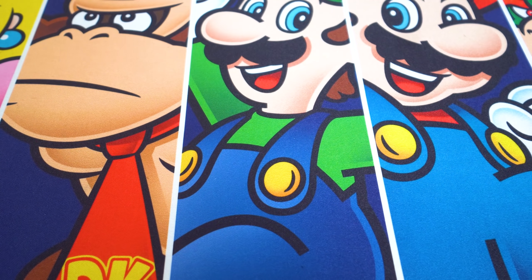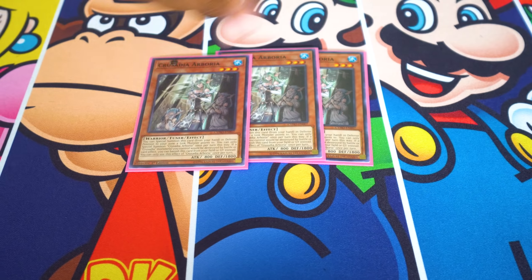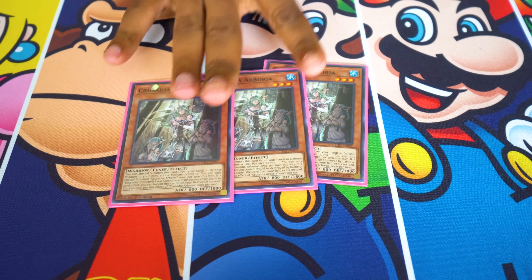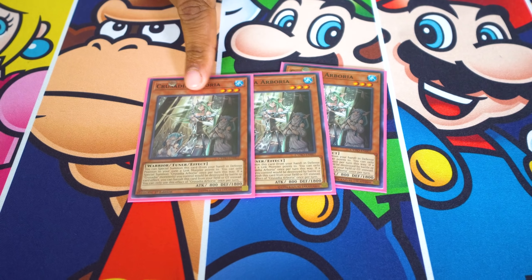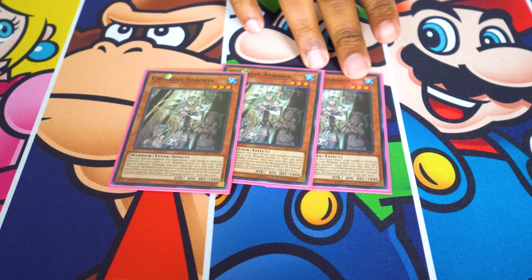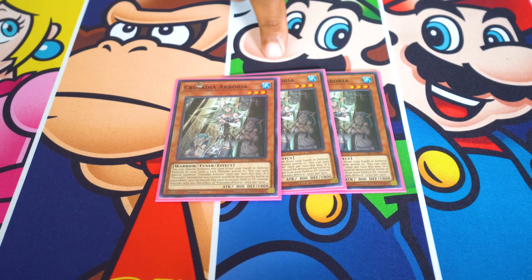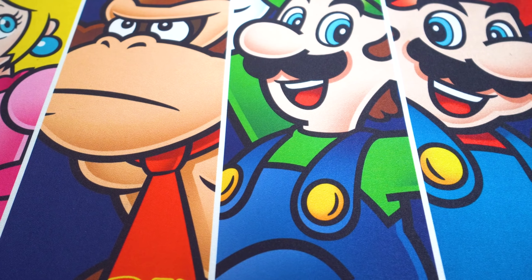One of my favorites is Palladian Arboria. She's a level three tuner, and she's a warrior, so if you decide to play Reinforcement of the Army you can search her. Her effect is in the graveyard: if you have a link monster that would be destroyed by battle or card effect, you can banish her from the graveyard instead. She's a hard once per turn, which is a bit rough with all the negation and destruction in the game, but usually you only need to get through one and you pretty much have game.